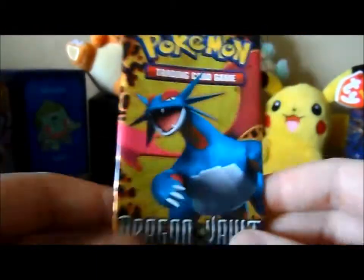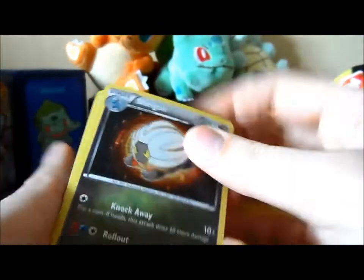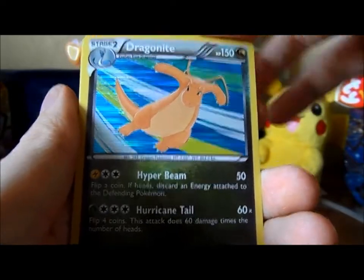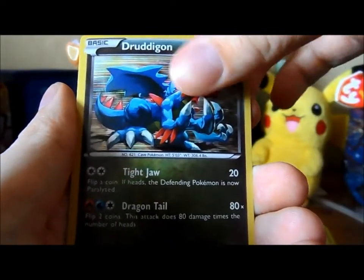Next we'll open Salamence. Another card that I need — sweet. Shogun, another Axew, Dragon Knight — looks awesome. Dratini, I needed that one I think. Dragonair — nice.